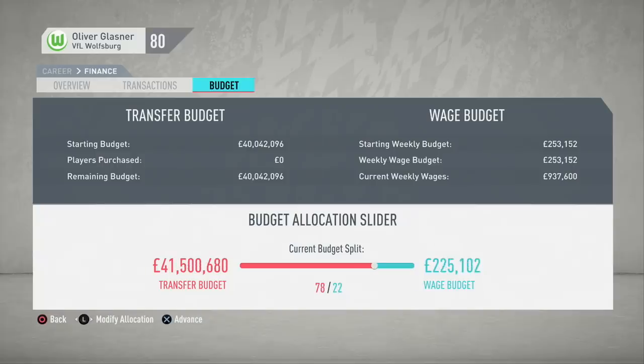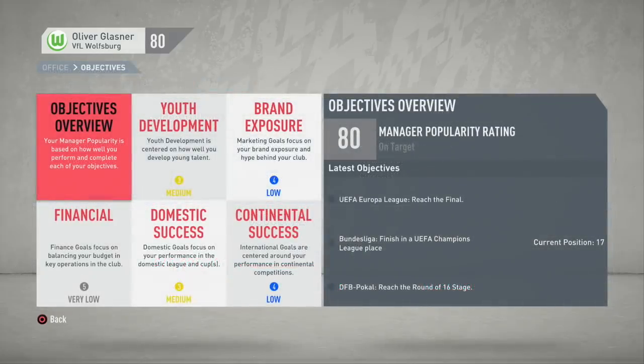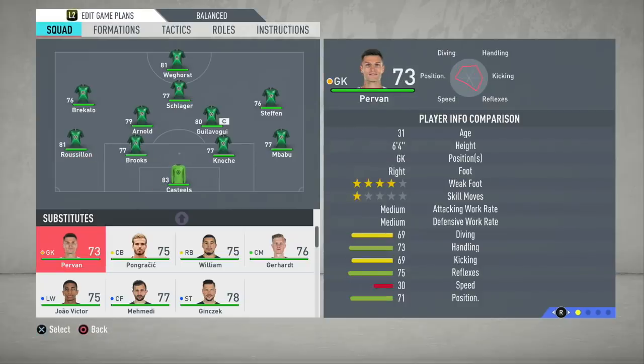In today's episode we're going to take a look at Wolfsburg — VfL Wolfsburg of the Bundesliga in Germany. This is a really fun team to use in this year's FIFA career mode. They're a four-star team and start off with around 43 to 45 million pounds in the budget depending on wage budget alterations.